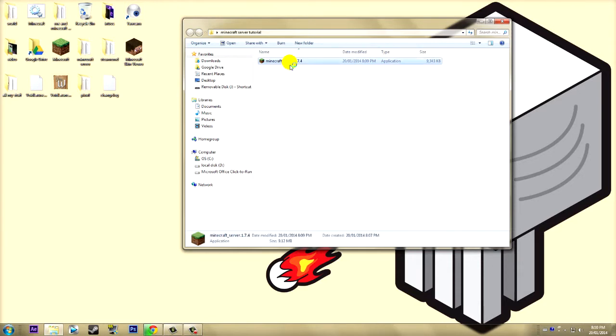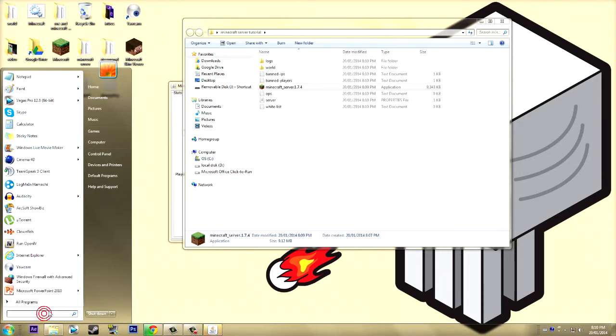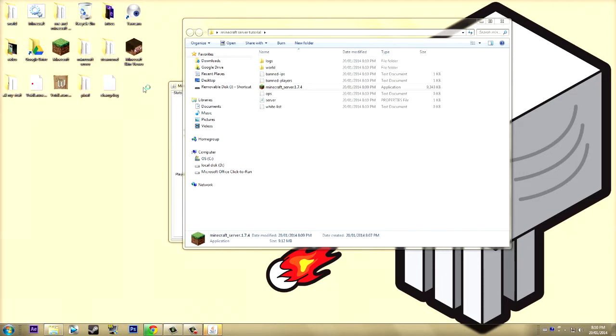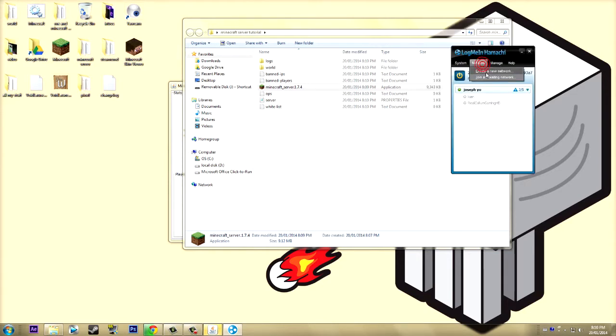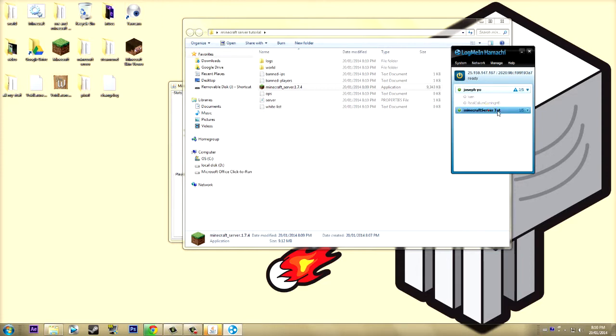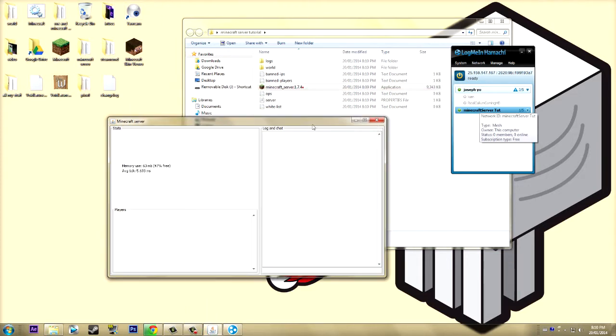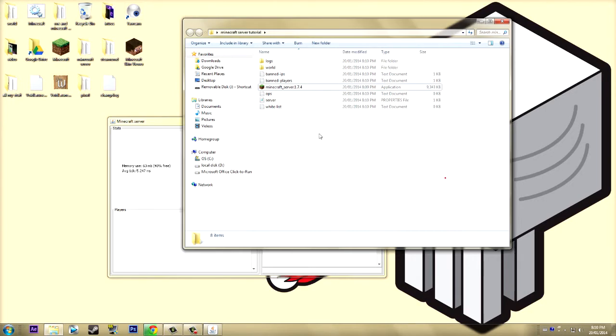Double-click the server file to start loading it. While that's loading, go to LogMeIn Hamachi. In Hamachi, go to Network and create a new network. I'm going to call this one 'Minecraft Server Tut' and set a password — I'll just use '123123.'